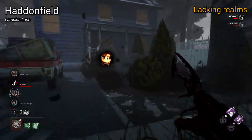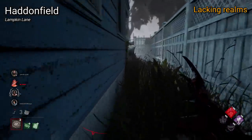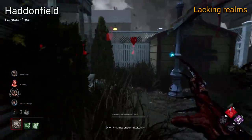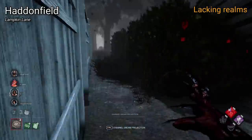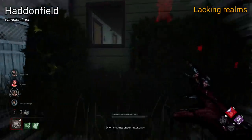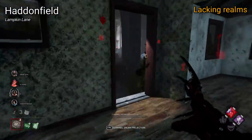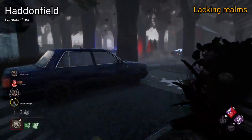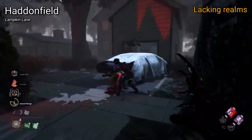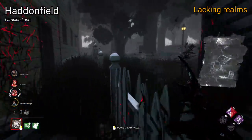Starting off with the Lacking Realms. Haddonfield is first up, a realm that only contains Lampkin Lane. This is probably the most well known for lack of balance, heavily favouring the survivor side. This map is also very big, and it has many loops and strong areas, like the houses, hedges, and fences. The upside is that it does somewhat capture the feel of Haddonfield's streets and is somewhat faithful to Halloween. I do also like the concept of having a map take place on a street, although it feels a bit too ambitious as there is just too much going on, even with most of the houses being closed off.